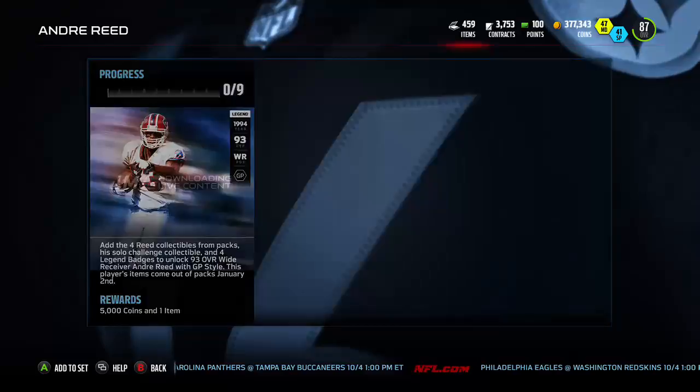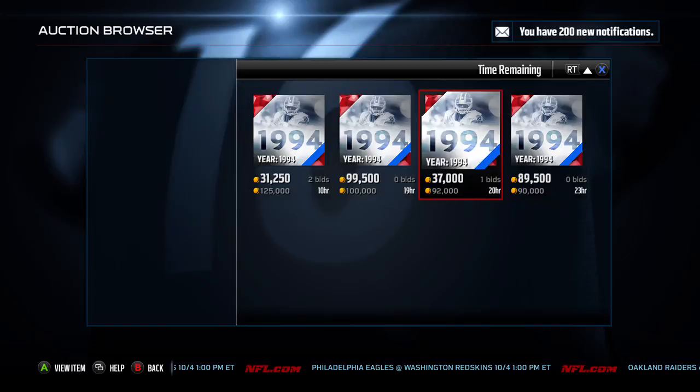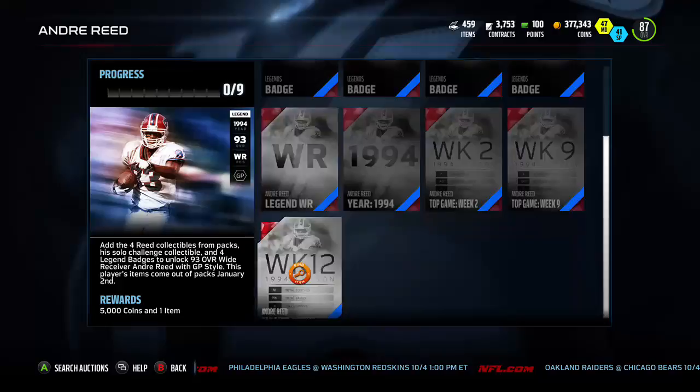These Andre Reed ones — he's a great receiver and there aren't even any of those out there, these are going for a ton. Great area to look to make some flips this weekend while everyone else is focusing on BCA.